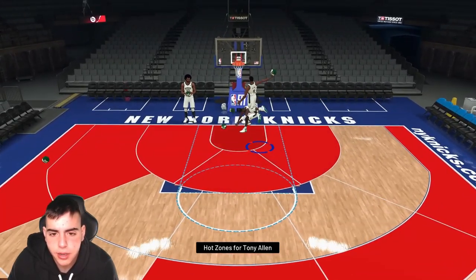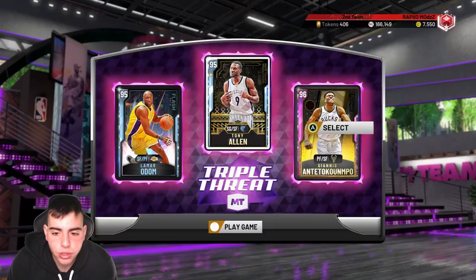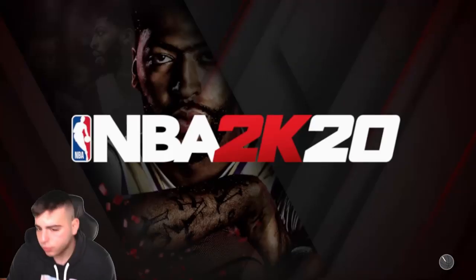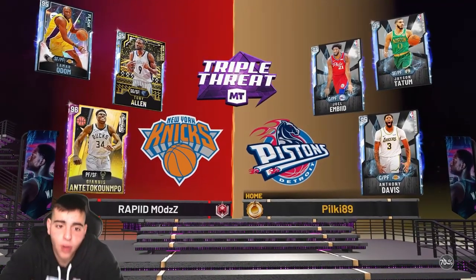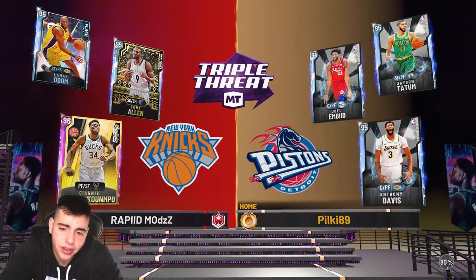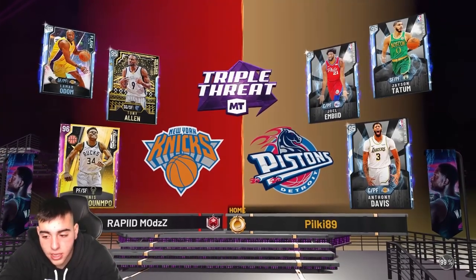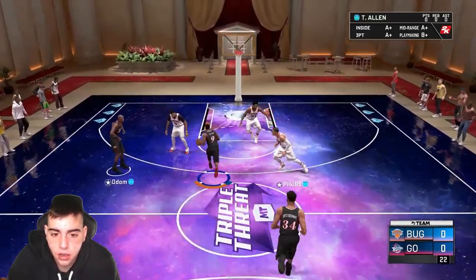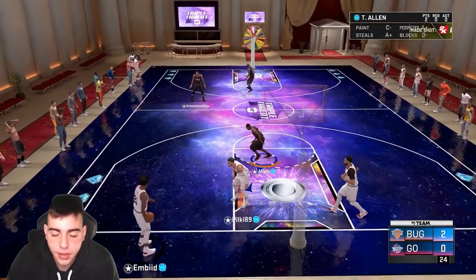Dunking animations look pretty good. Let's get into the gameplay — triple threat. We're gonna use Tony Allen, Elo, and Enis. They're all good on defense and all good on offense. Our opponent is running a small forward on Tony — I know he's small forward compatible, but it's annoying because he's bigger. Let's see if Tony can clamp him. I heard that Tony Allen's jump shot is actually pretty good.